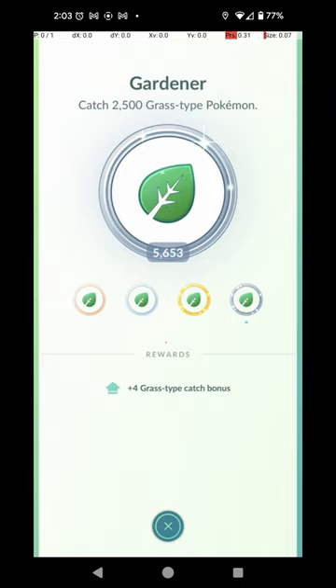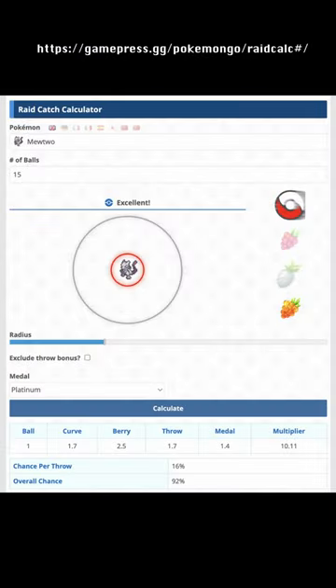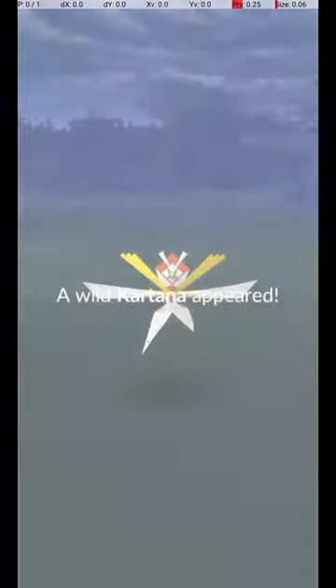Your chances are improved significantly with the Grass and Steel Badges, with a Platinum Badge in both increasing your chances with 15 Pokéballs to 92% overall, meaning about 1 in 12 will flee.